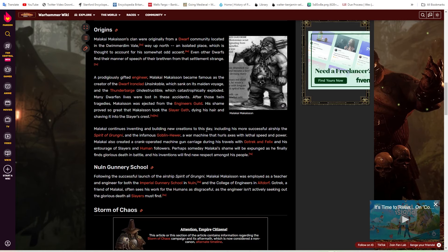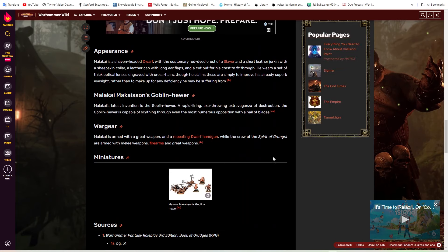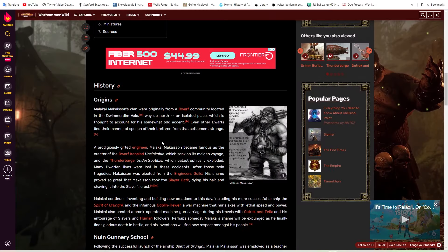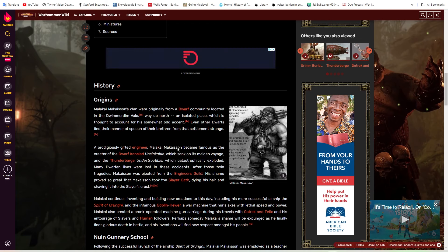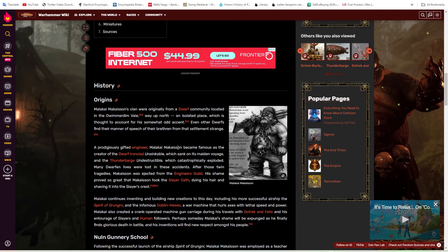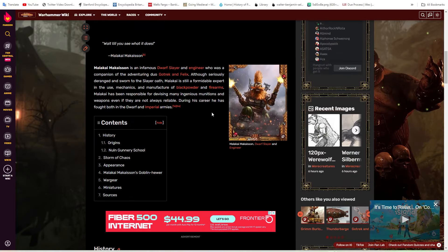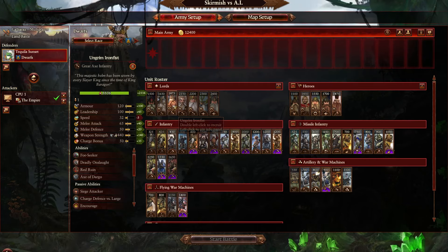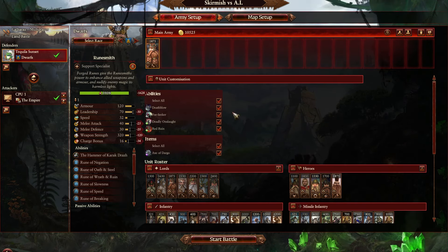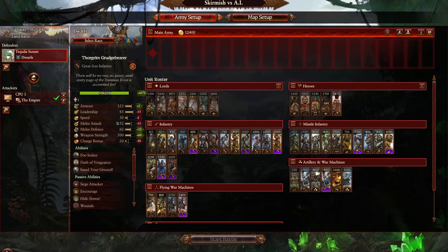The other option is a repeating dwarf handgun — basically a lever-action rifle, which I think would be really sick. That one's more for shooting at single entities with decent armor piercing values and a good fire rate — a lot of ranged DPS. Since he is a slayer-engineer hybrid, you'd make him actually pretty good in melee as well. He's armed with a great weapon, so make him in combat basically a baby version of Ungrim — not quite as good since he's a hybrid, but still pretty solid.